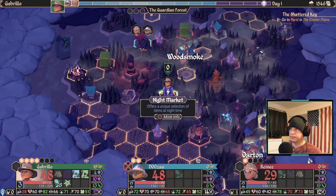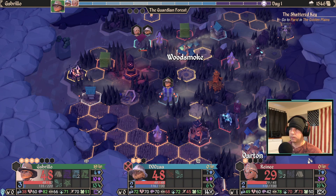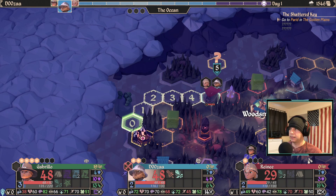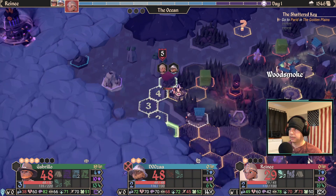Checking the teleport scroll again, see where I can land. I could actually move further in the Golden Plains and use a dancing nettle now, but I'm not going to — I may need that for the Poison Bog. I want to make sure I don't pick up my party yet because I don't want to pick up my Scholar. I probably could have moved him a little bit closer.